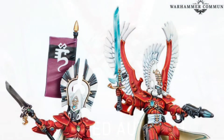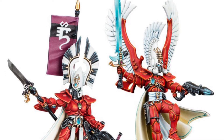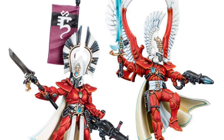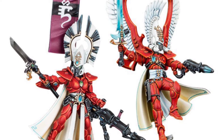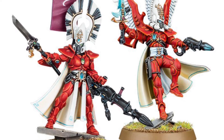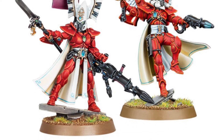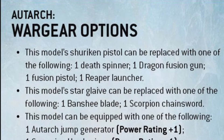That new data sheet now allows for all options between the two Autarks — you can see them both on screen now. I recently did a video showing the compatibility between the two, and all the parts line up; everything fits to each model. But we couldn't actually take those options with the data sheet we got in Eldritch Omens or in the codex. Now, as I said, we've got this new data sheet which allows for any option.